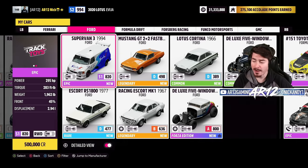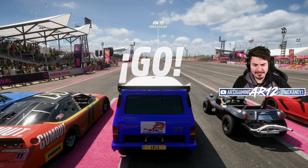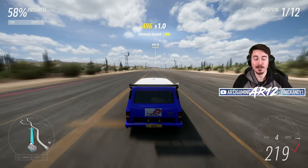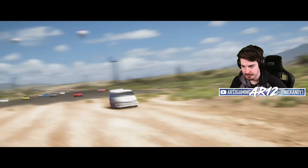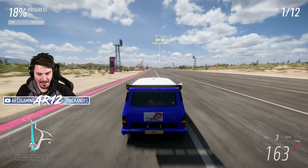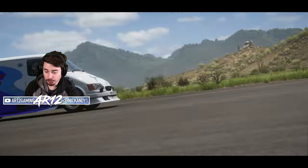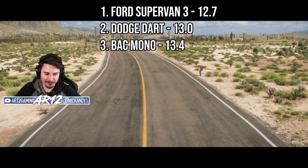Someone in Twitch chat says I should try the Ford Supervan — a Ford Transit with a Formula One engine in it. You wouldn't ever really imagine that a Ford Transit would be a good drag car, but apparently it is. On the first attempt, a 12.8 even after bottling the start. It holds in fourth gear and you're gone — only 242 miles an hour across the line, but that launch gets a wheelie off the line. A 12.7 — you are first place on our leaderboard for right now.